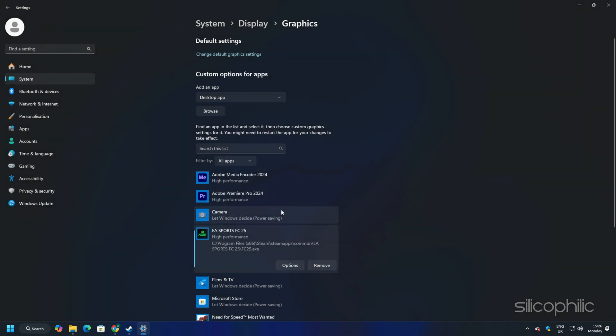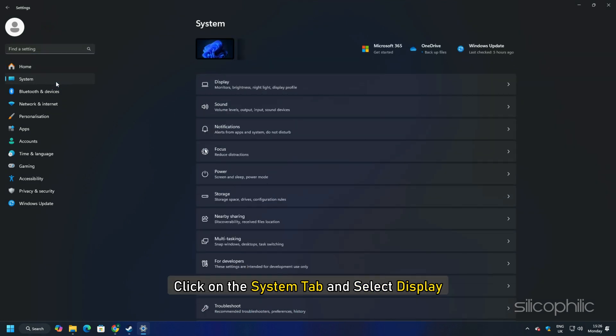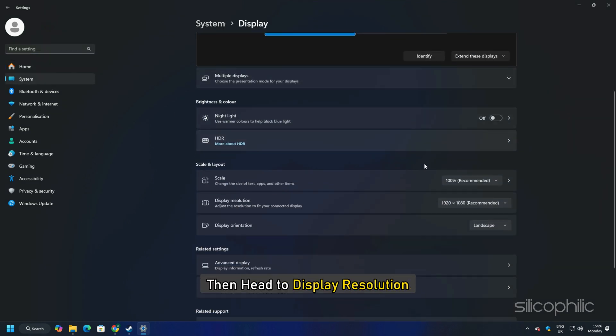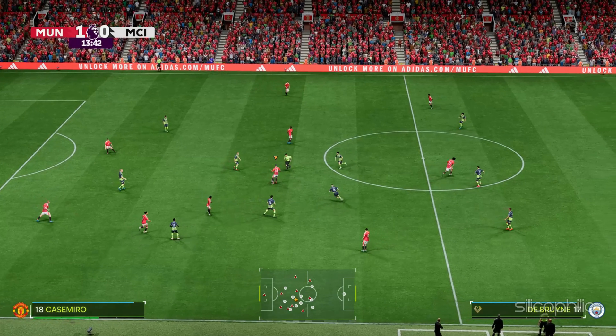You can also try a lower resolution from Settings. Go to Windows Settings, click on the System tab, select Display, then head to Display Resolution. Try a lower resolution than the recommended one for your PC and check if the game loads.